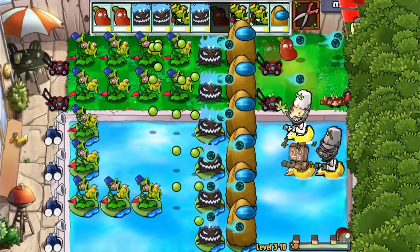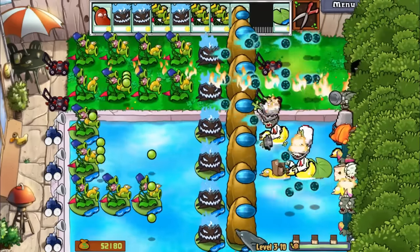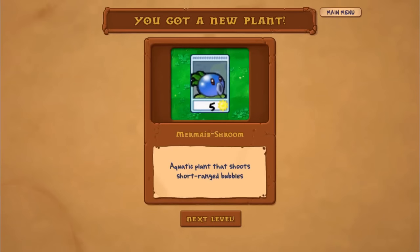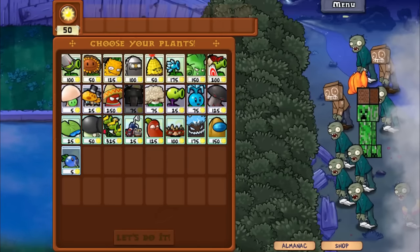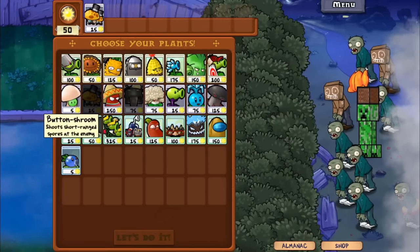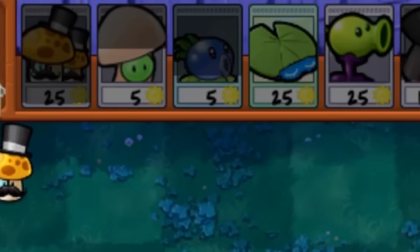Here comes the final wave — we're done with pool, we're going to the fog next! We got some sort of sea shroom replacement: Mermaid Shroom, an aquatic plant that shoots short range bubbles. If you're gonna be broken like Barrel Shroom, sure, why not. We are in the fog — the pool is the same. We got a Creeper — I suppose that's a Jack-in-the-Box replacement. We're bringing back some incredibly OP plants.